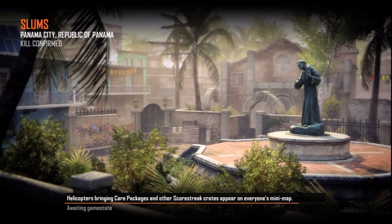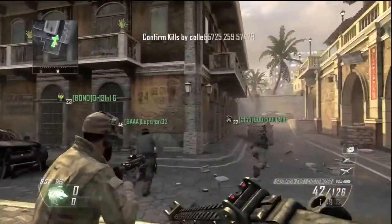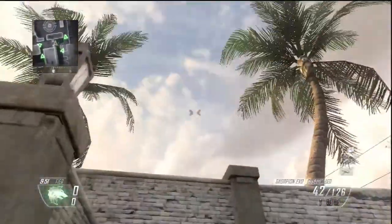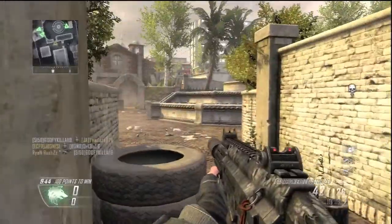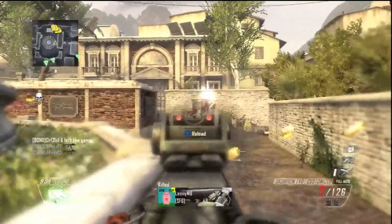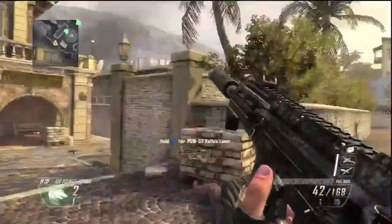Let's go baby, starting on up! This is one of my favorite maps — Slums. I like running this map with a particular team, particular members I play with all the time. How did that C4 not kill him?